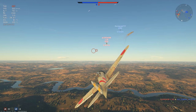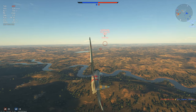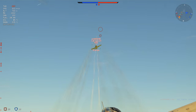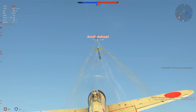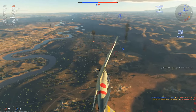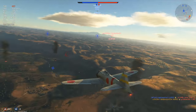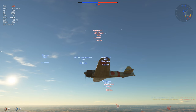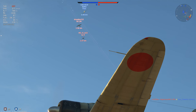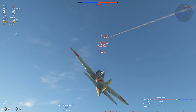We have an I-16 here — we can easily out-turn these guys. The only problem is can we out-roll them? Nice bait there. Turn it around, we gotta get fast again. I believe we have two guys diving down on us — it's an La-5, holy shit. Got a formation over here, that looks awesome. Let's stall for her.